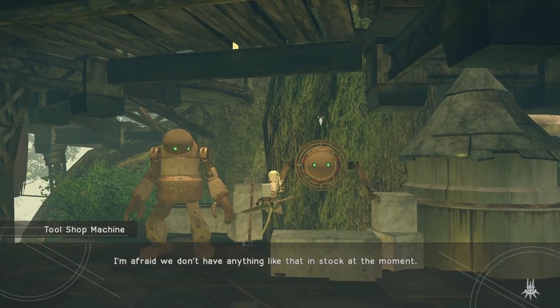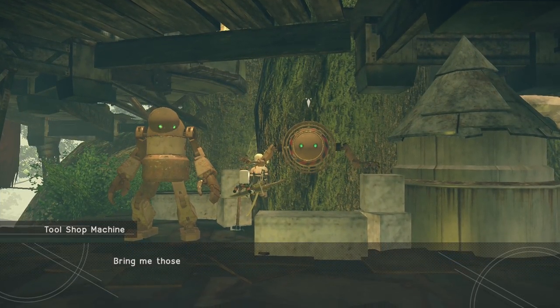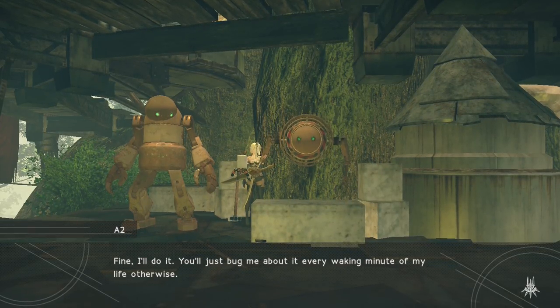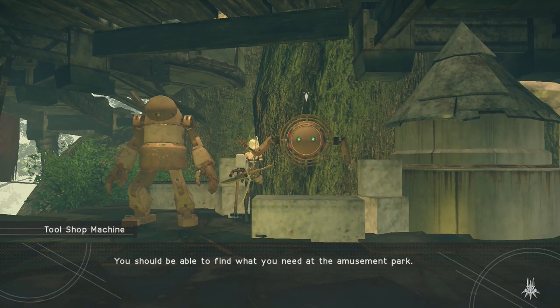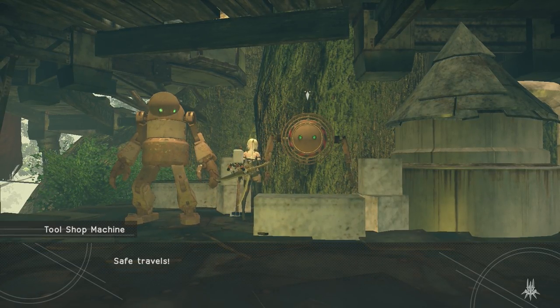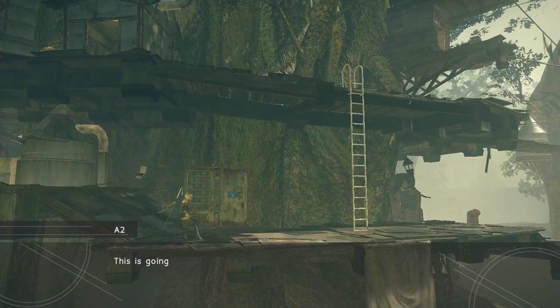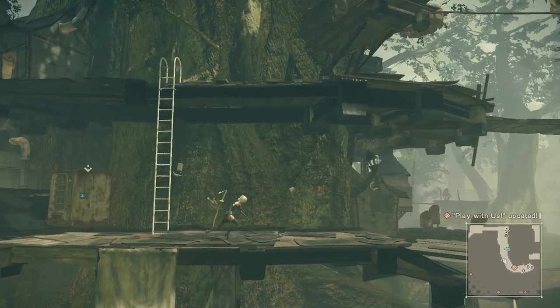Play equipment for the children. The tool shop machine does not have such equipment, but maybe it can build something if we gather some materials. A2 reluctantly acquiesces to that request, and we're off to the amusement park if we so choose to go on with that side quest.